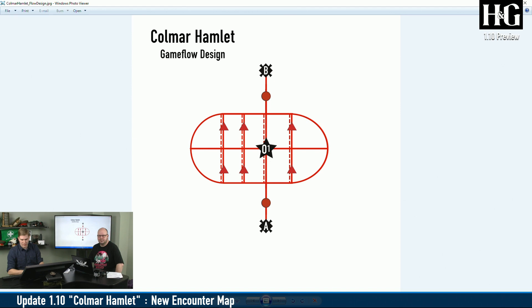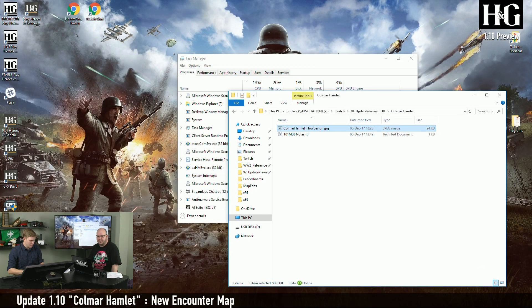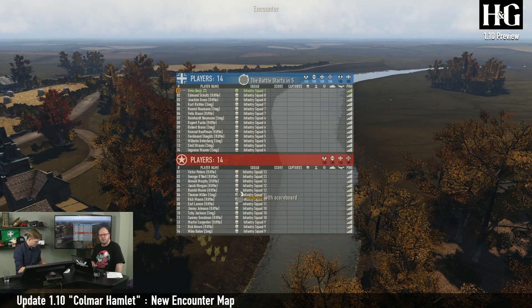Let's go back and have a look at some of the stuff we talked about. I should mention that while we talk, this map is actually still available on the prototype server for you to play, if you want to have a look at it before we release it in 1.10. There's information on the webpage on how to log on to the prototype server.